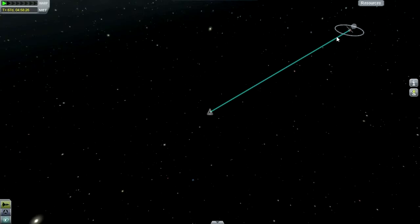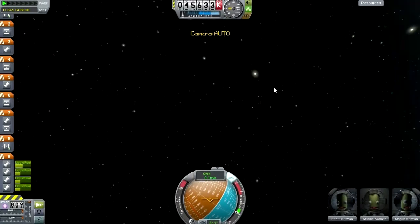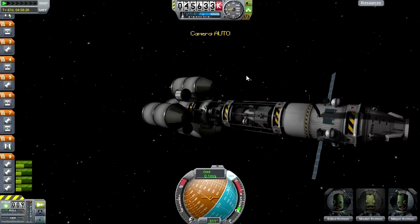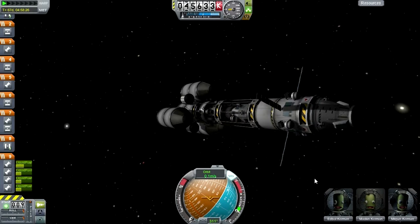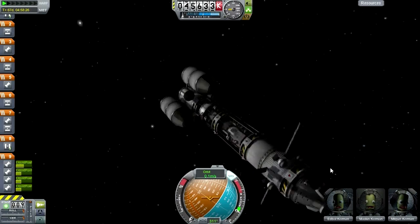But this is quite a bit different and I can't click on the orbit - typical. Let's take care of some other business first. I want to move two of the crew members to the landers, and that's going to be a tricky thing for me to do.